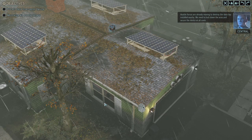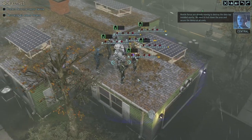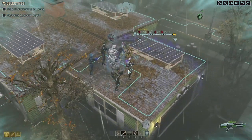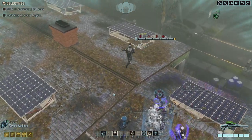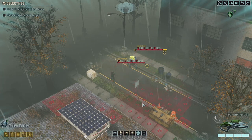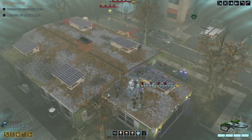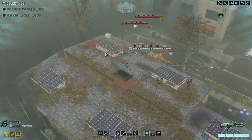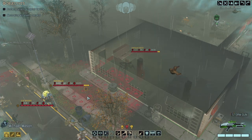I like the color palette we have on right now. Hostile forces are already moving to destroy the data tap installed nearby — lots of action in the middle there. Let's start out with moving Walker up and have him hang over the edge here. Actually if we can engage on this group right now, or within a turn or two, I would totally do it. Let's bring Mason way up. There's a Chrysalid soldier in there — it's always good to see.